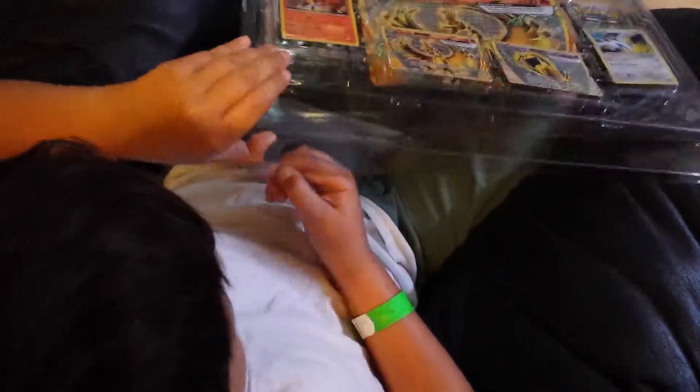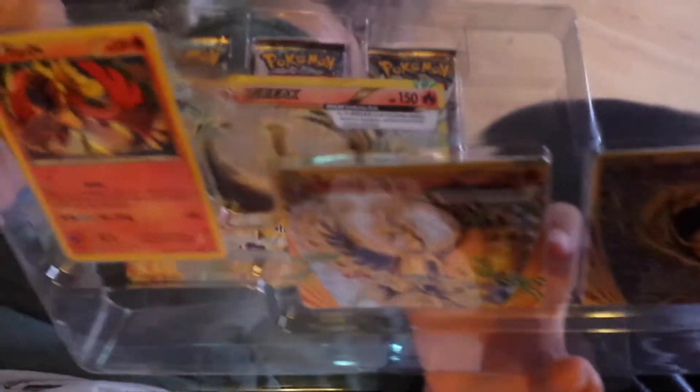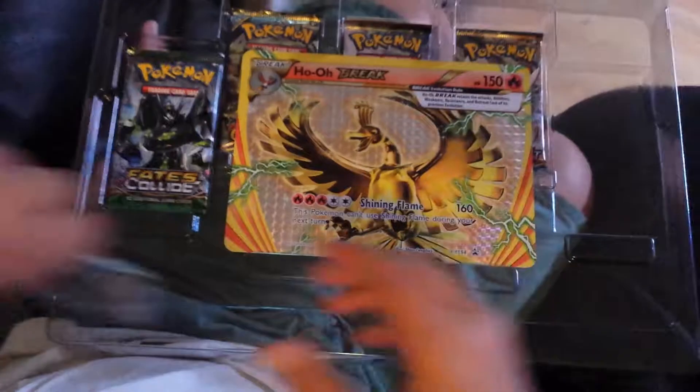Let's get into our awesome promos. We got the awesome Warbuffet Break, got the Ho-Oh Break, Ho-Oh Hollow, and Lugia Hollow. Okay, let's go on with the cards. We got the awesome Ho-Oh Break Jumbo card.